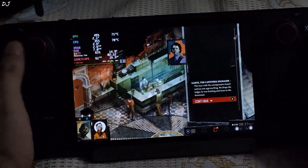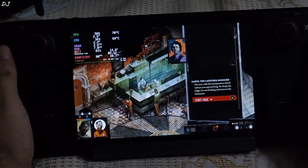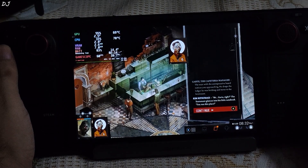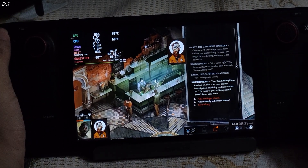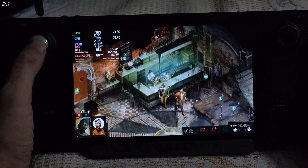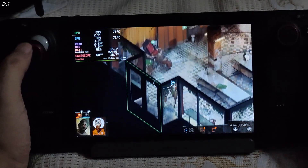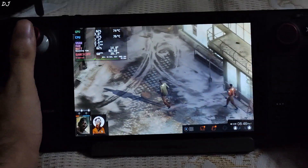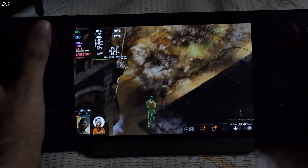The man with the unimpressive beard notices us approaching, drops the ledger he was holding. Lieutenant — Mister Guard, right? Yes, I am Kim Kitsuragi from Precinct 57; this is an inter-district investigation, joining from Precinct 41. Interview is over — got to know about the location of the dead body. The game runs very nicely on Steam Deck: FPS mostly stays around 60, GPU load is around 80%, power draw is around 15-16 watts depending on the area.